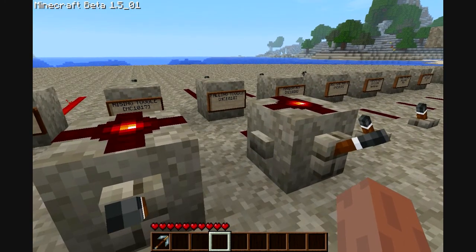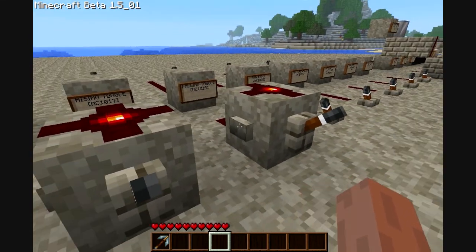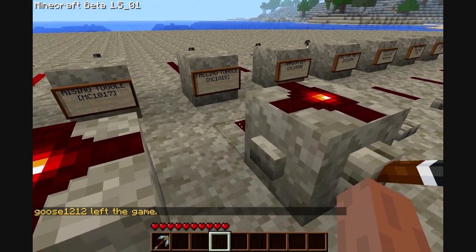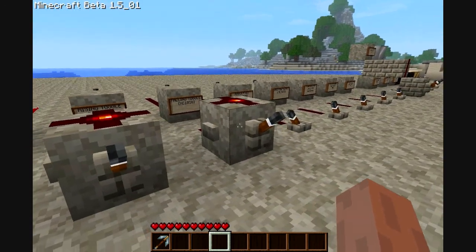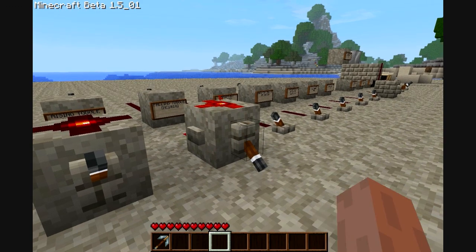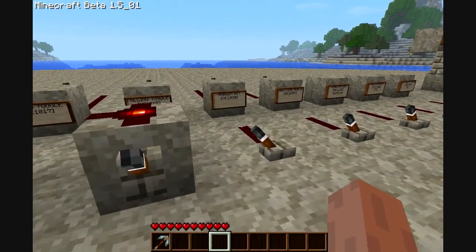This is a falling toggle, which is almost the same thing, except it works differently — once the power goes in, it doesn't activate. But once the power that's going in turns off, then it activates. It's better seen with a lever. So I put this down, the power's going in, I turn it off, and the power is on. Put the power in — it doesn't go off — but when I turn the power off, that thing goes off.